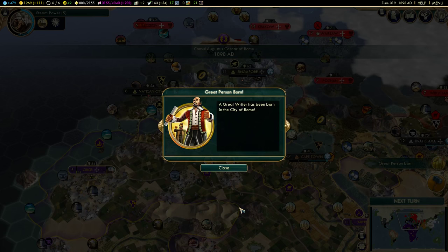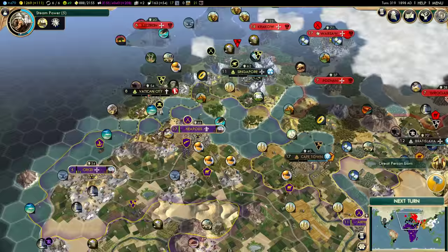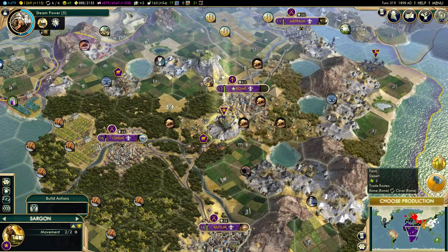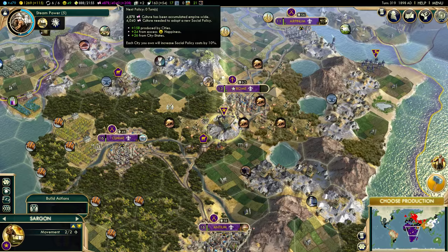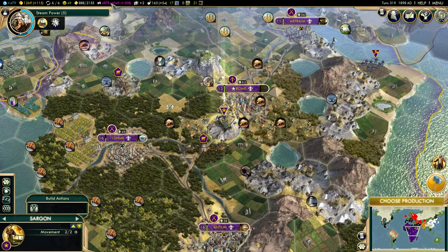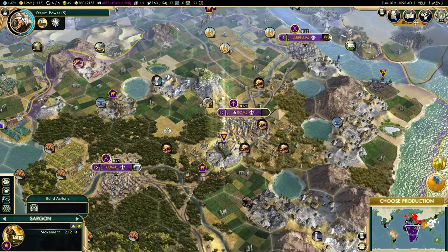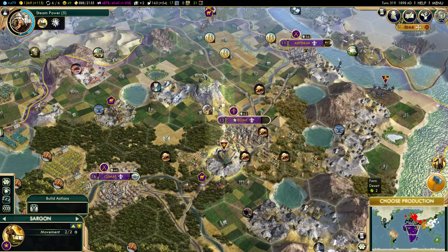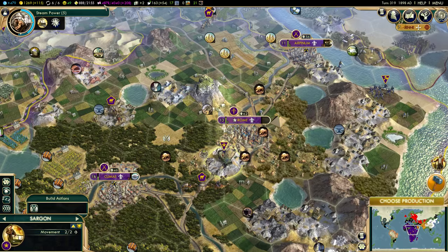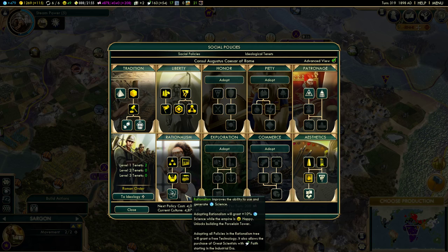A great general has appeared near the city where the Brandenburg Gate was built. A great writer has been born in Rome — 723 instant culture. Small caveat: notice I just consumed a writer and we're well above the culture needed for the next policy, but the game isn't saying to adopt one. The game will not give you the option automatically to adopt a policy this turn — it'll do it on the next turn. So you have to keep an eye on that when using great writers. It works fine with great scientists — they give you the technology right away — but with great writers you have to go into social policies and deliberately pick something.